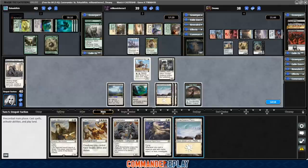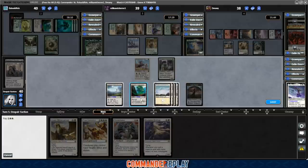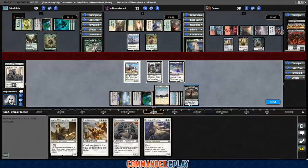It brings it back to our turn. We probably should just get our commander in — our commander's a very solid blocker. Unfortunately not going to be able to leave too much up. Next turn we can potentially leave some mana up for interaction. No attacks, pass the turn. So far our valuing is going decent. Not just running away with it but not doing terrible either.